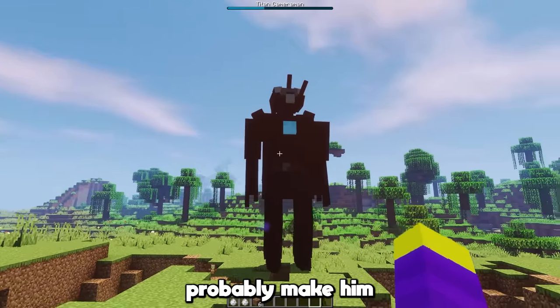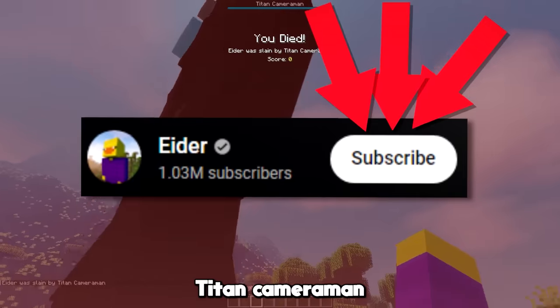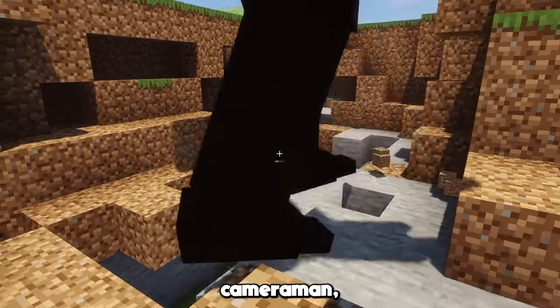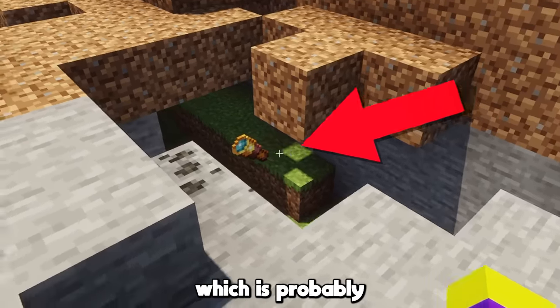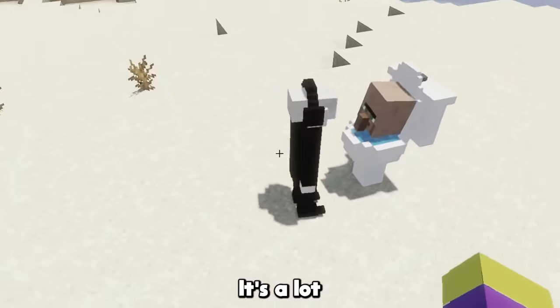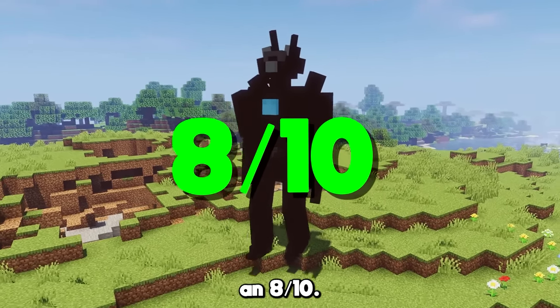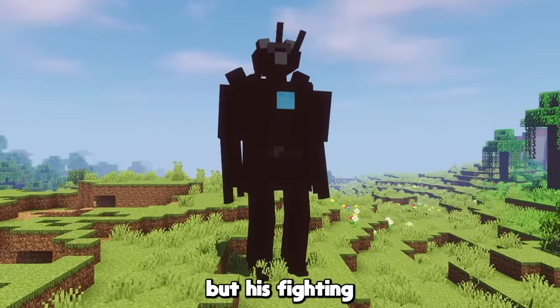But I'm not fixing it, because it would probably make him way too OP. If you do kill the Titan Cameraman, he drops a spyglass, which is probably the closest thing to a camera in Minecraft — it's a lot better than a command block at least. I'm going to give the Titan Cameraman an 8 out of 10. He looks pretty good, but his fighting isn't the best.